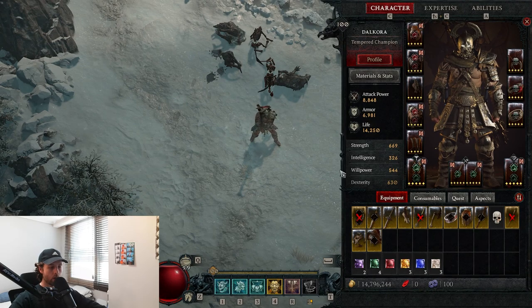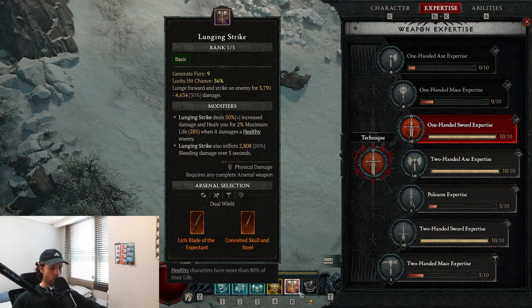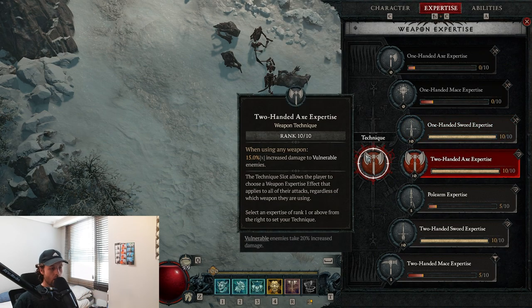Now I'm going to start whirlwinding and killing these enemies, and it's not going up — it stayed at 8.4 despite killing all these wolves. The reason it moved when I used Lunging Strike is because I was actually using one-handed swords. The reason it didn't go up when I was using Whirlwind is because I'm using a two-handed sword, but the technique is still on — I'm just not getting that additional bonus. So you don't get the additional bonus; you just get the first half, as the tooltip says. That is how the passive works.